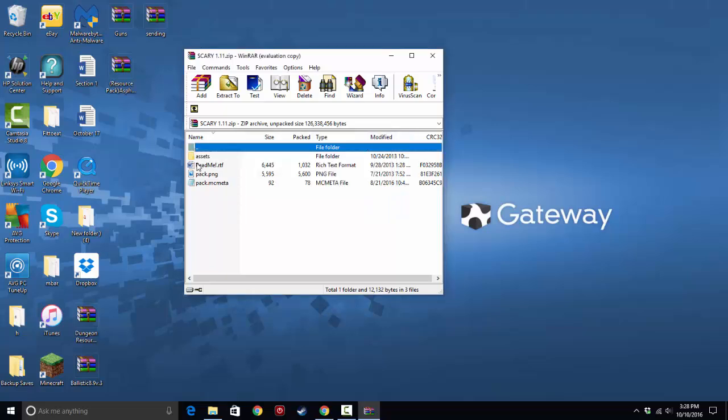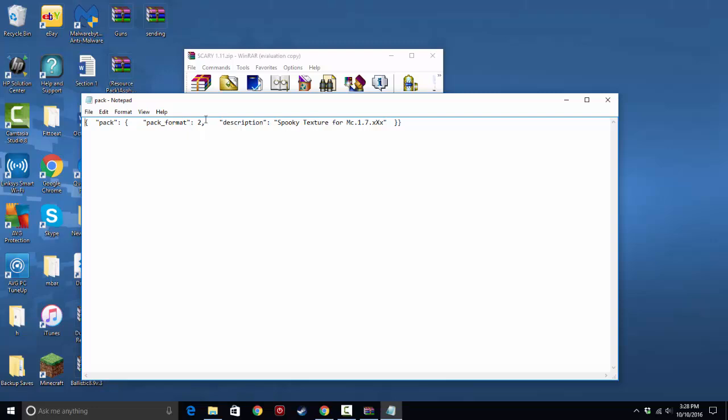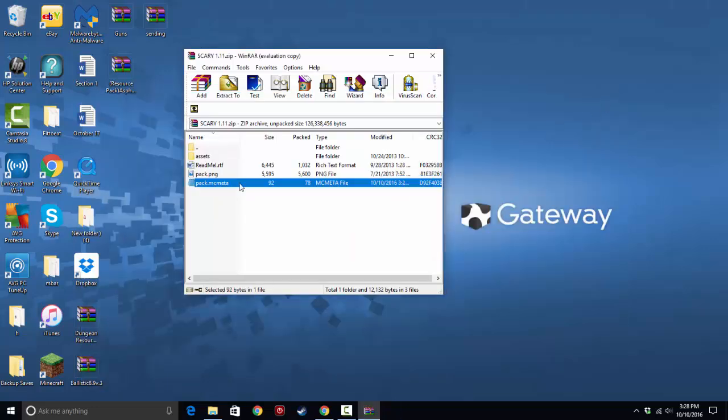This one has a readme — that's just a thing about stuff. So what you want to do is go into the pack.mcmeta, go to pack format, and change it to three. And you guys ready for this? You click yes, it updates, and that's it!